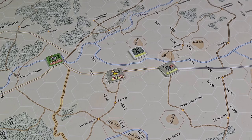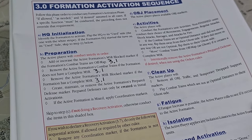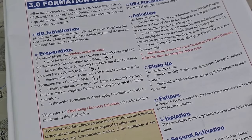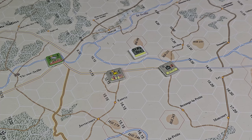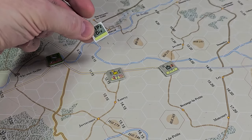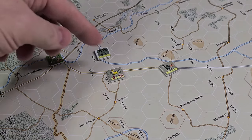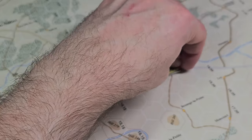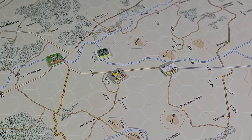Identify the formation to activate, flip the HQ to its use side. We're going to activate the 21st Panzer. When I play this solo — I might be doing Valley of Tears — I'm going to put the formations in a cup and draw randomly. So let's say I pull this one. We're going to flip the HQ here and you'll notice there are some artillery points — we're not going to use those right now. He's got a reactivation value of five; that'll come in later.